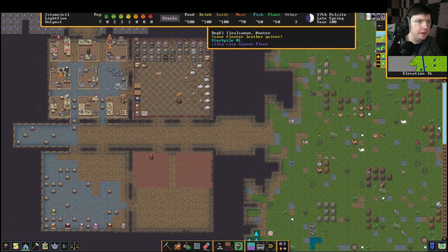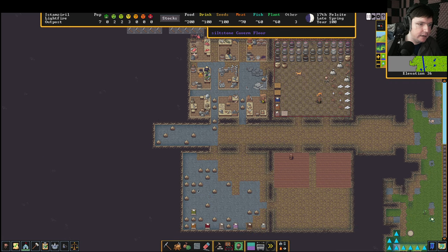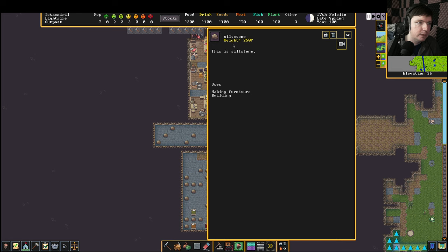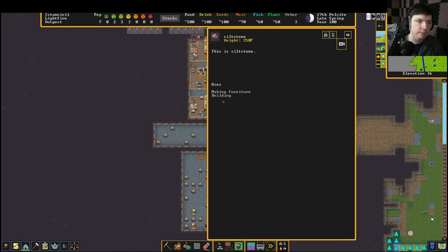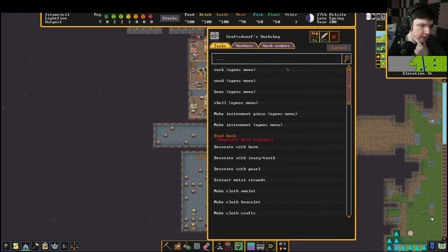We don't have very many dwarves so I don't really want to put too many jobs down. Our hunter and mason aren't busy. The mason does have stone available now because we've dug into some — this is siltstone. Different stones do different things; it says down here what the uses are. This is just a basic stone. You used to be able to get really in-depth information about what something is but I think it's just been removed from this version.